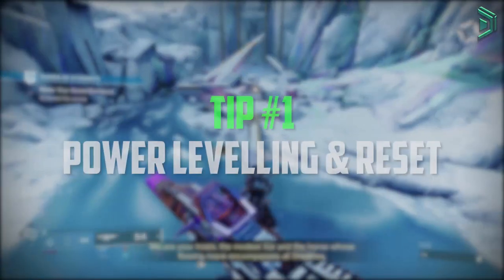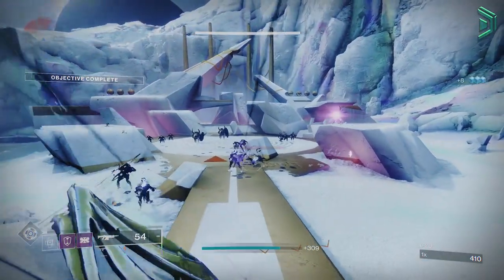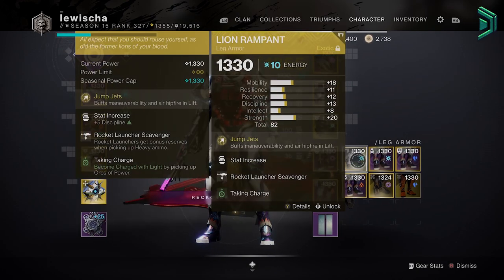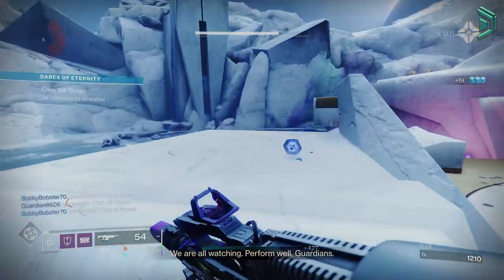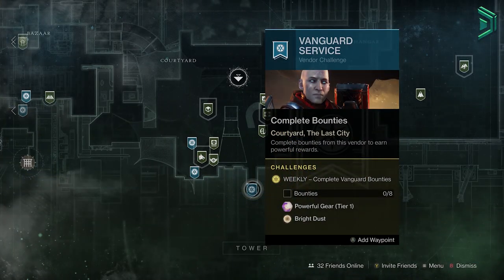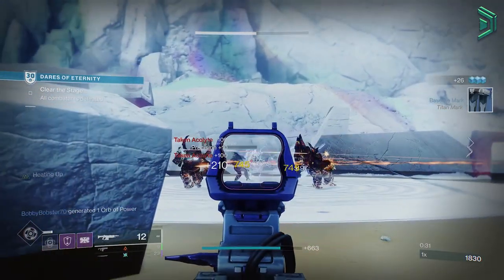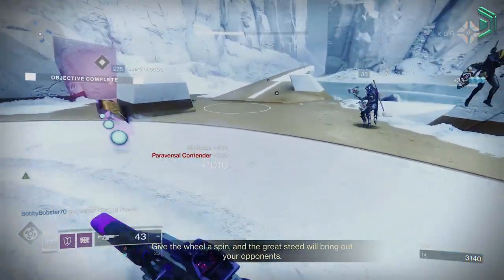Getting straight into our first tip: know the power caps of a given season and the reset system. In Destiny 2, there's a system in place that allows your characters to progress further to a certain point every season — this is called power levelling, and the amount of power you need in a given season can vary. There's also a system called reset. In simple terms, things reset in the game. For example, on a weekly reset, powerful and pinnacle rewards reset so you can gain new rewards to level up your gear power. Some activities also change on a rotation, and without the reset happening, things would come to a standstill and become extremely repetitive.